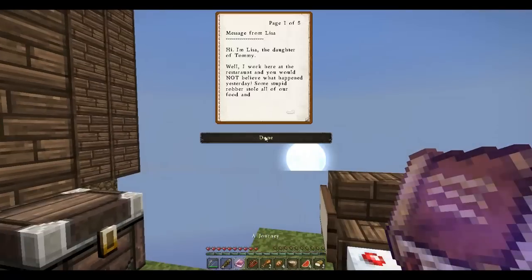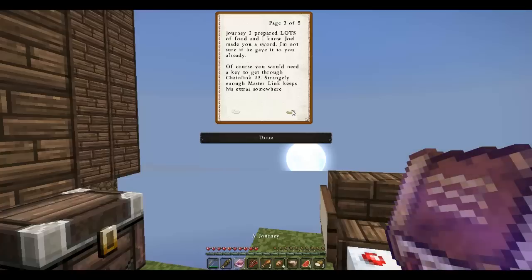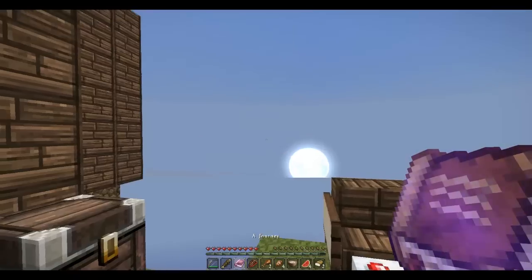What's this book called? A Journey — a message from Lisa. Hi, I'm Lisa, the daughter of Tommy. I work here at the restaurant, and you would not believe what happened yesterday. Some stupid robber stole all of our food and replaced it with mushrooms. How rude. Not only that, but Master Link went through chain link number three to find the robber. Will you go after him? He can't do this alone. To help you on your journey, I prepared lots of food, and I know Joel made you a sword — I'm not sure if he gave it to you already. Joel said he broke the sword. You would need a key to get through chain link number three — Master Link keeps his extra in the potato dispenser. I will stay here because chain link number two broke. Thanks for everything. Lisa.